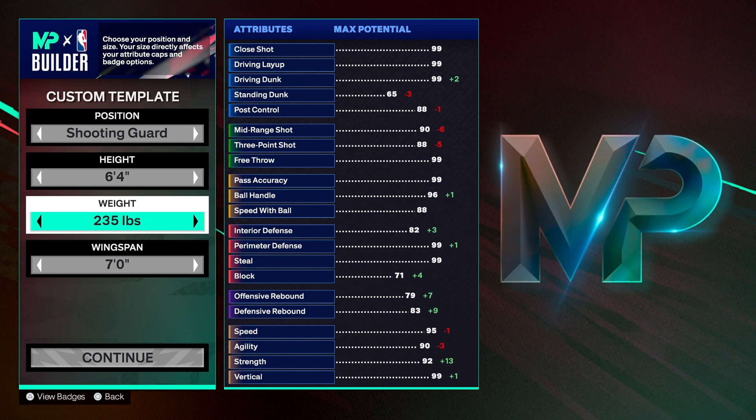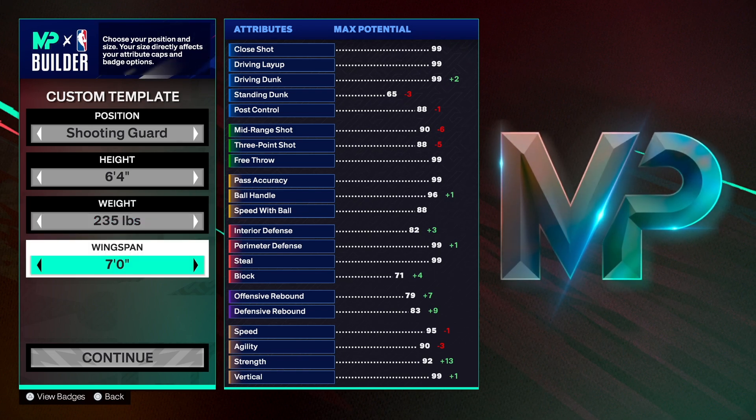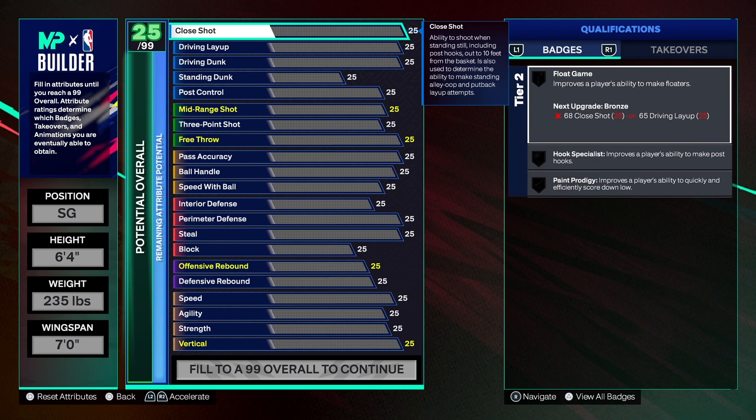At 235 pounds, you're going to be a little short on the game but stocky — a lockdown. The wingspan is seven feet, maxed out, so you've got long arms on this build. You're going to get a lot of steals and a lot of deflections.